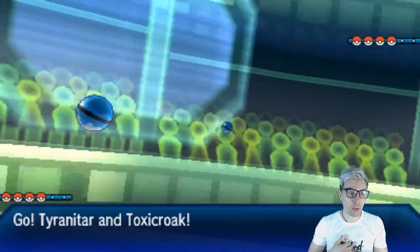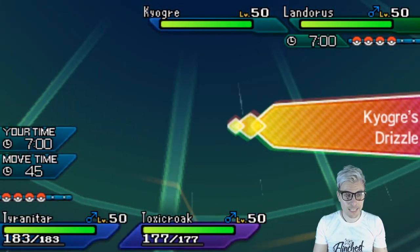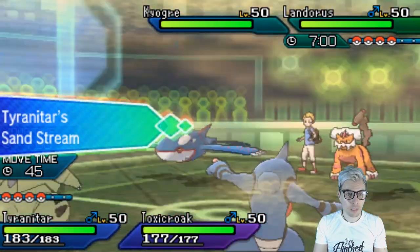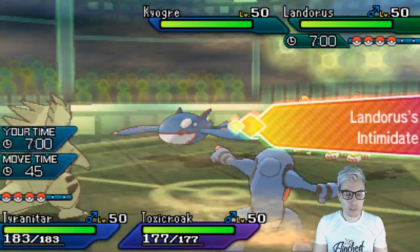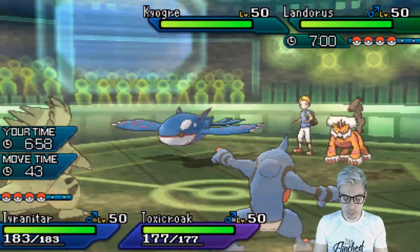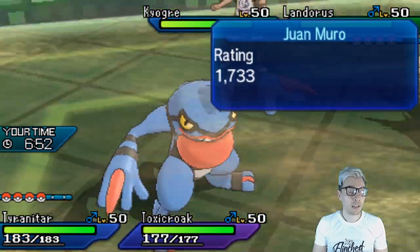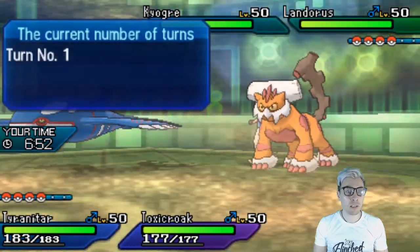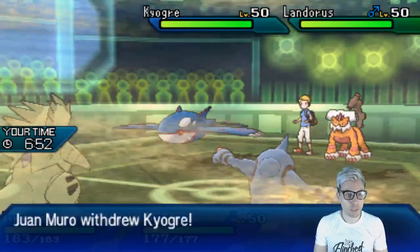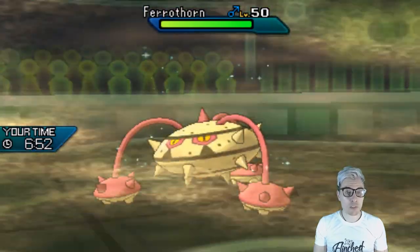We need to play super cautiously with Tyranitar to make sure we've got that Flamethrower for endgame if Ferrothorn shows up, which is likely. We need to be careful against Toxic Orb with Tyranitar because it has Low Kick or Drain Punch. Landorus and Kyogre come out for my opponent — we've got such an easy turn one. The rain goes up first, indicating scarfed Kyogre. As long as this Landorus isn't super bulky, the sand stream went up before Intimidate — indicating it's not scarfed.